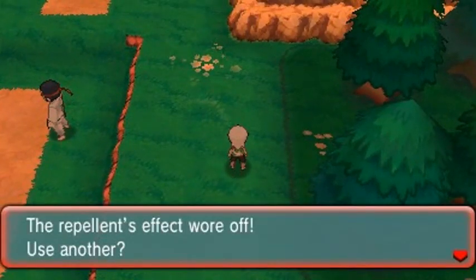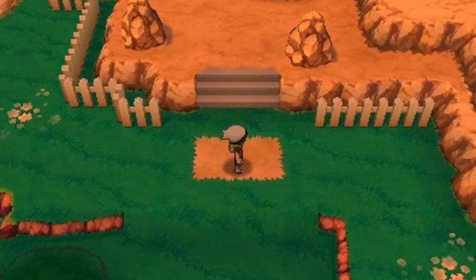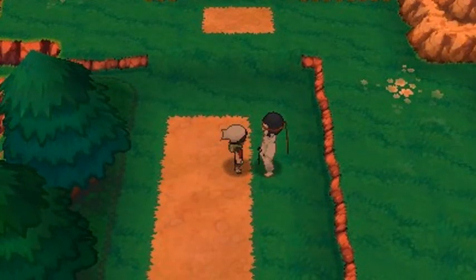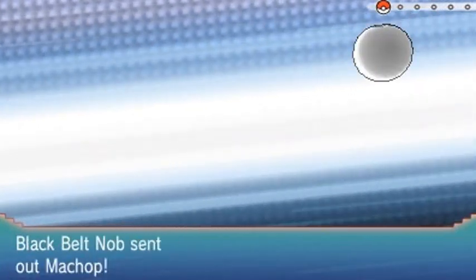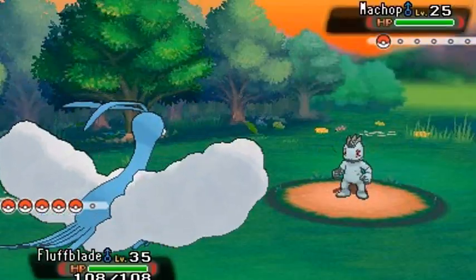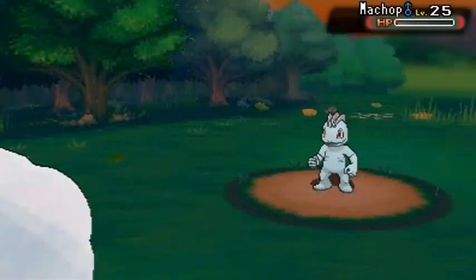What I did was start battling people who would rematch me eventually. You can rematch a lot of people in the game, which is great. Here we have another trainer - he says his strongest skill is busting bricks with his forehead. Here we go, another battle. He's coming with his Machop and I think I did evolve my Machop off screen - I named it Hulkbuster.